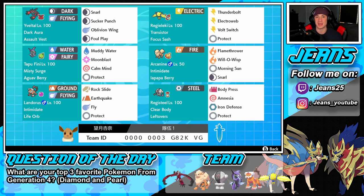Arcanine is our first Intimidate Pokemon. I absolutely love this team — we control Special Attack drops and physical attack drops with Intimidate and Snarl. Arcanine has Flamethrower, Will-O-Wisp, Morning Sun, and Snarl. Bottom left corner is another Intimidate Pokemon — Landorus — with Rock Slide, Earthquake, Fly, and Protect. Final spot is Registeel with Leftovers for HP recovery every turn, Clear Body so its stats can't be dropped, and the moveset of Body Press, Amnesia, Iron Defense, and Protect. Team rental code is at the bottom of the screen.